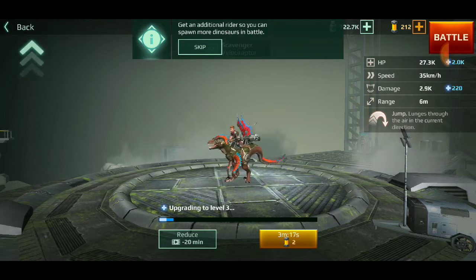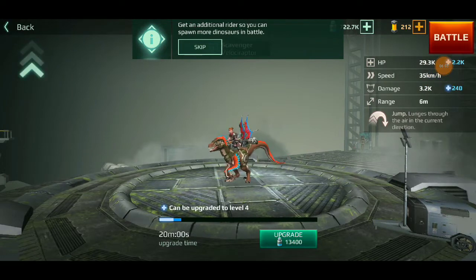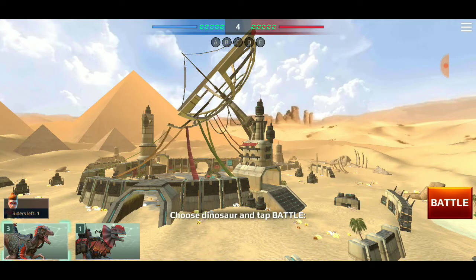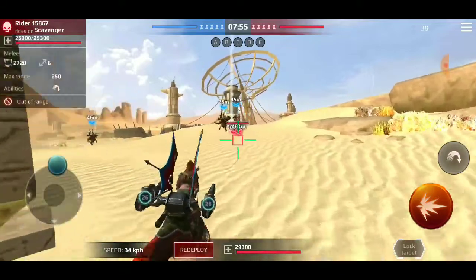We watched an ad to cut the upgrade time. Upgrade is done - we can go to level four now. I think we're good there. Let's battle one more time - I want to see if that first win was not just a fluke. Choose dinosaur, tap battle - let's go with this one.